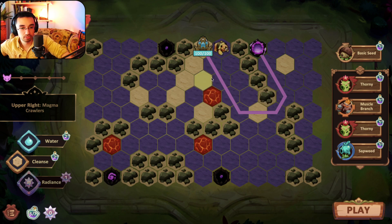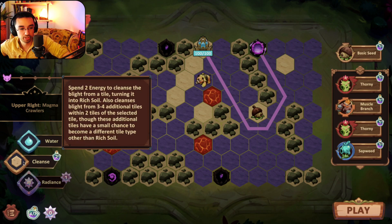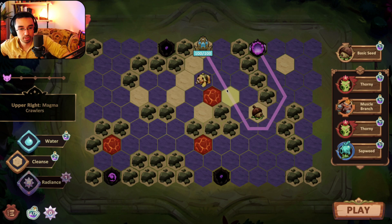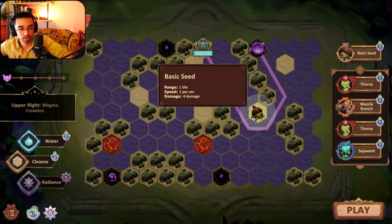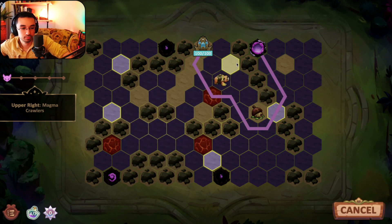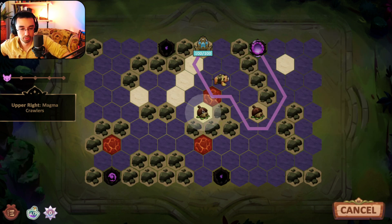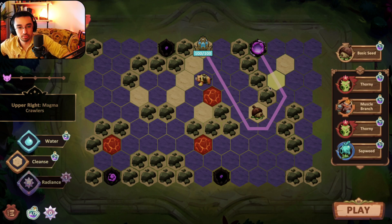That rock there is stinky but I'll have to figure something out. I wouldn't mind them all going up this way, but that rock really just changed up my strategy. I'm thinking a lava guy here and maybe honey bear here — won't be too shabby. I could also just get more basic seeds down. These are magma crawlers so they're pretty intense, I'm going to try to maximize basic seeds.